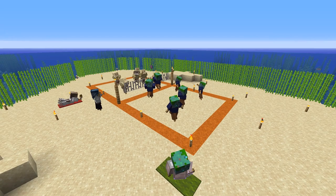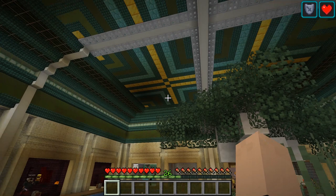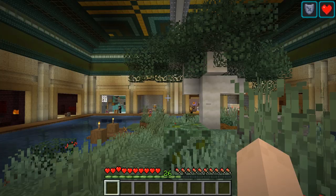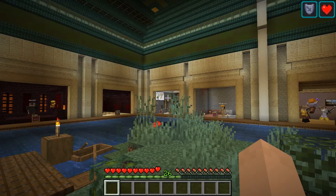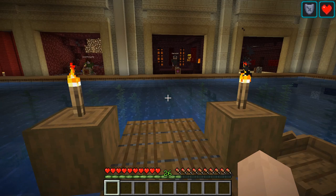This isn't the only thing Magpie has done here on the server — he's done more than that, so we're going to head over to another build. We find ourselves here at another build of Magpie's. It's actually inside his base, which is way up there. We are currently in his Hall of Honor, and this is dedicated for those that inspired him in his Minecraft game. You can see there's scenes set up all around, and he's got a few reserved and ready to be built as well.